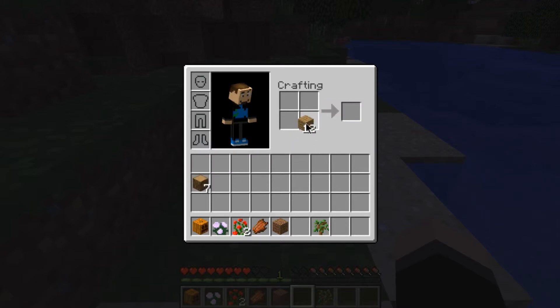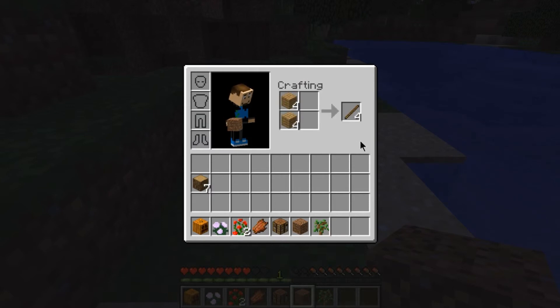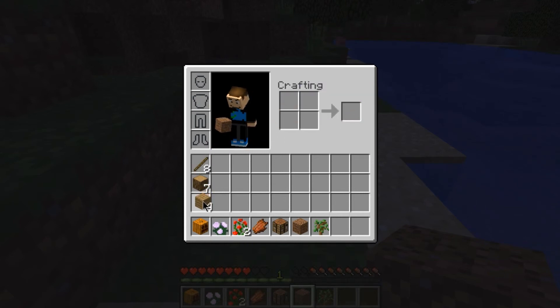The next thing to do before we leave is right click in each of the spots to create a crafting table, because that's the first thing we need for everything else. Also right click to split the wood and right click to place it — you'll see we can create some sticks, which is the basic thing we'll need for most of our tools. Remove the extra wood with left click, then press E again to get out of the inventory.